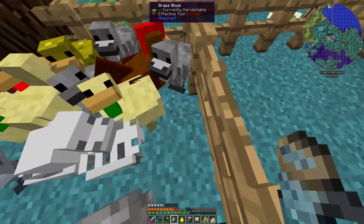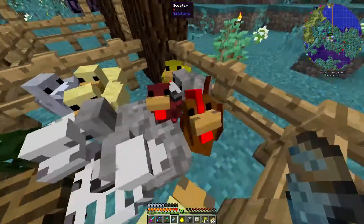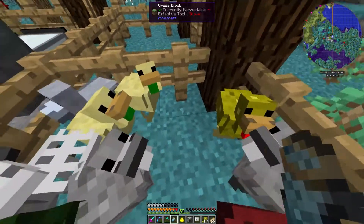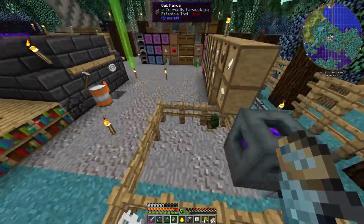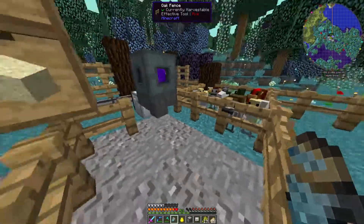We got a tier two redstone chicken, which is pretty awesome. We got this guy here which is a tier four glowstone chicken — I'm not sure how far they go up, if there's a tier five or something. But yeah, that's pretty awesome. So there are all our chickens in there and we need to do something about those.